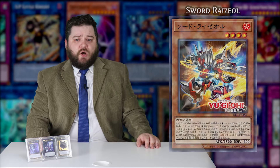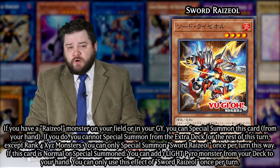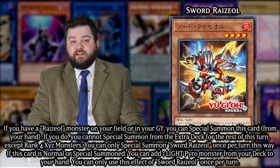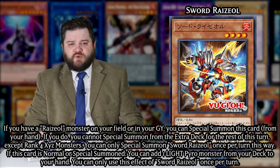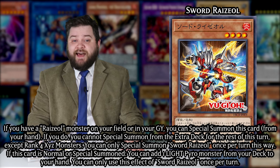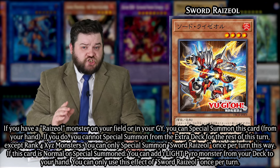And let me tell you, they are desperate for you to want to be playing some old school throwback Yu-Gi-Oh, because what the fuck is the lock that associates this entire deck? Sword Rhyzol is your first monster, a level 4 Fire Thunder with 1500 attack and 200 defense. If you've got a Rhyzol monster on your field or in your graveyard, you can special summon this from your hand, but doing so will lock you into only summoning rank 4 Xyz monsters specifically from your extra deck for the rest of the turn. On normal or special summon, it'll add any light pyro monster from your deck to your hand, because a simple Stratos for your archetype makes too much sense.